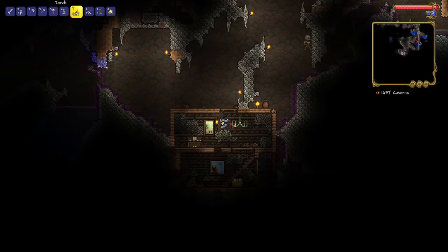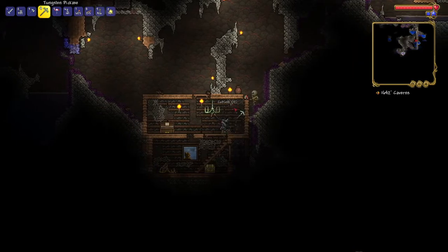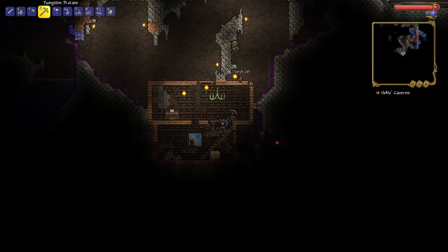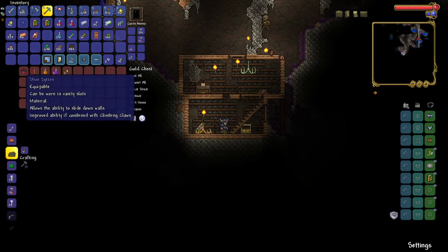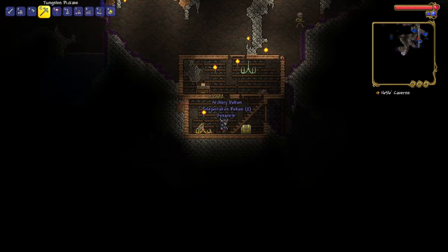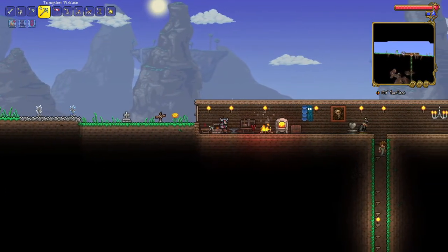I want to get a picture. A shoe box - definitely yes. I've got some dynamite and some gold. Let's go back - I definitely need to start actually mining properly.